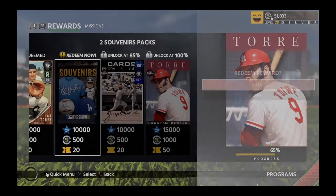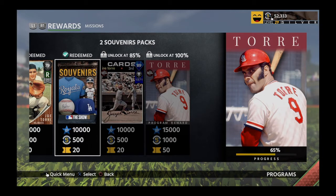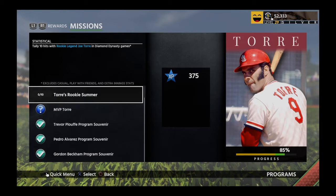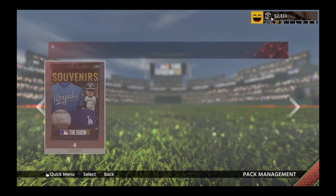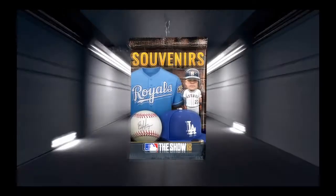So let's see what we need to do with that flashback. We'll get these two souvenir packs a little bit later and check those out. Joe Torre Program — we need 10 hits with his Rookie Legend rookie card. Okay, that's doable. Let's go open up our souvenir packs first. I have four souvenir packs that we can open all together.